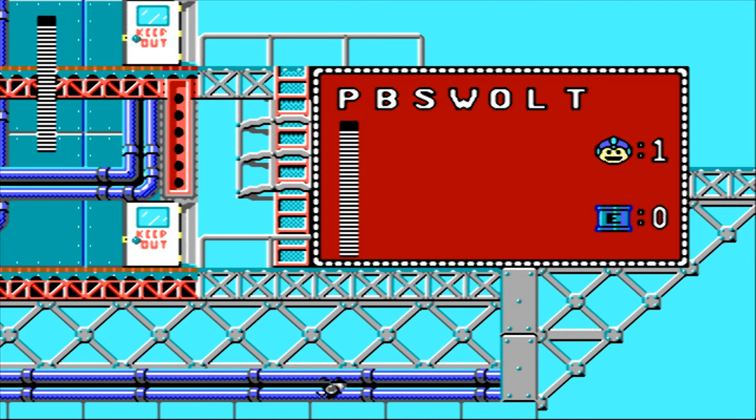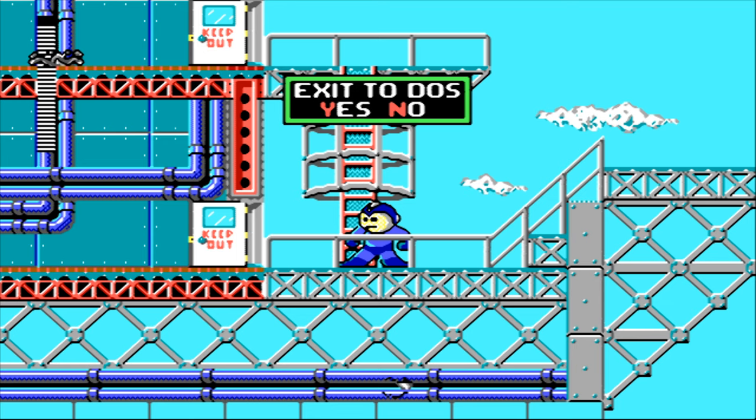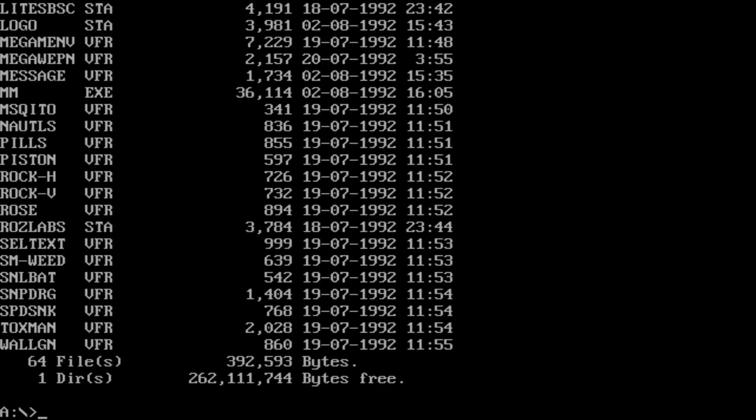This is running straight from the diskette drive. If I exit to DOS and say yes — you have to press Y. So that's that. Now let's mount the CD drive. There are 64 files and about 400 kilobytes worth of files on this diskette.